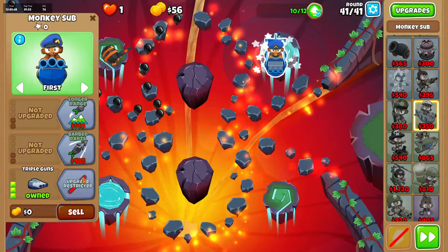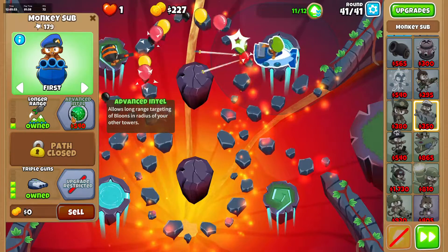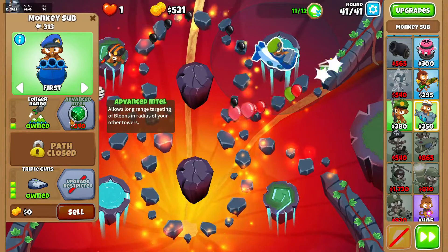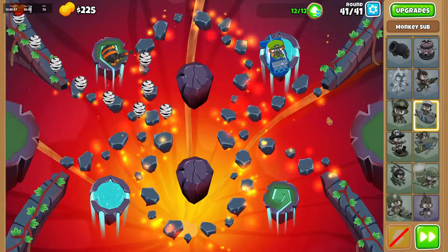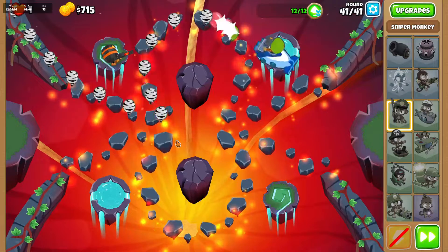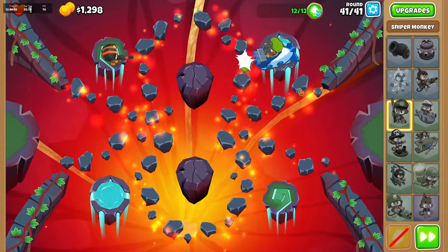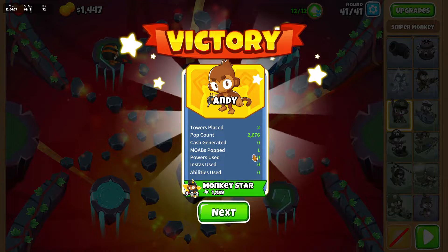Then go back here with a submarine and keep upgrading the top path as it goes on, because you keep getting money as the rounds go on. Make sure your sniper monkey is set on strong, and basically your submarine and your sniper monkey should just clean everything up.